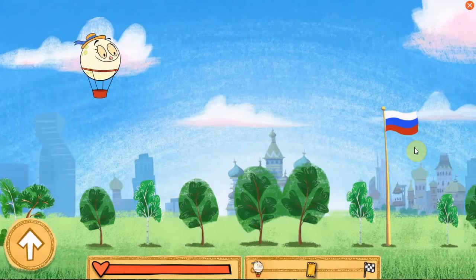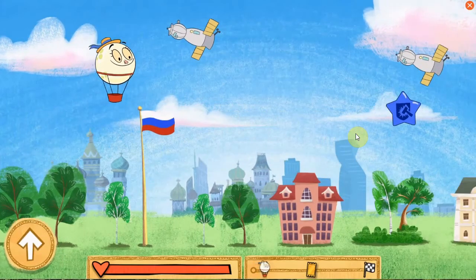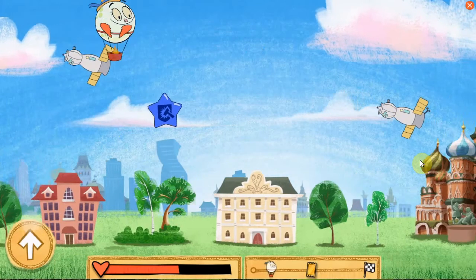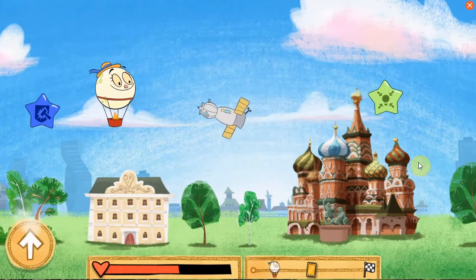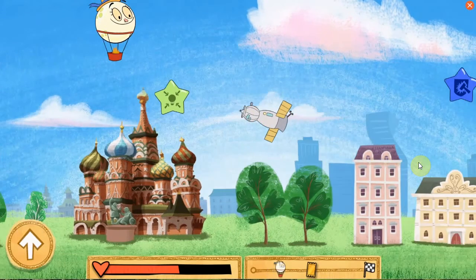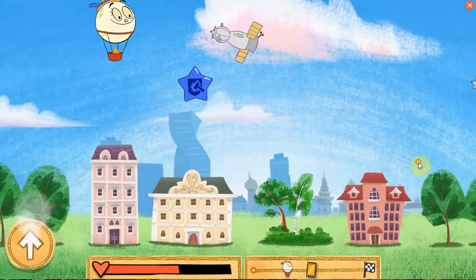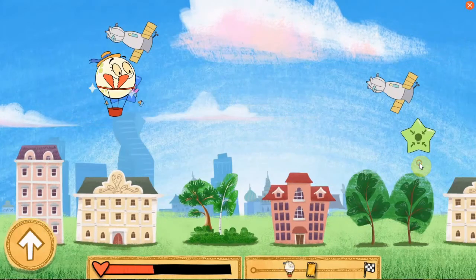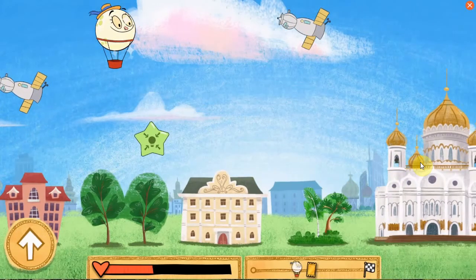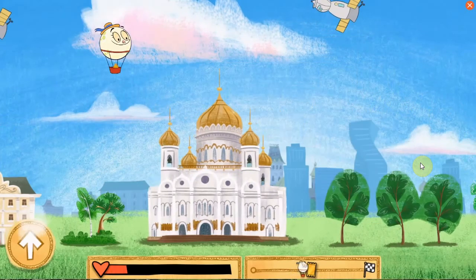Welcome to Moscow, Russia! Watch out! The Red Square is the central square of Moscow and all of Russia! That hurts! Only a little! The Cathedral of Christ the Savior is so staggeringly large that it can hold up to 10,000 worshippers!